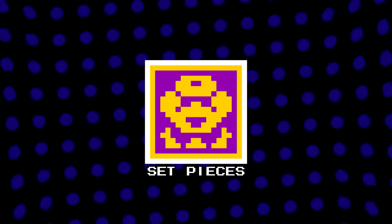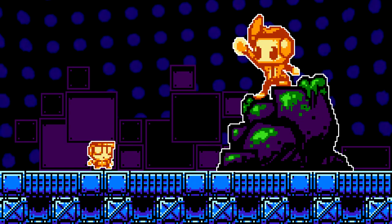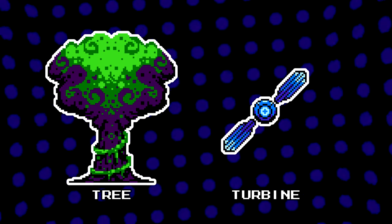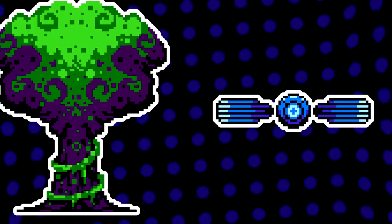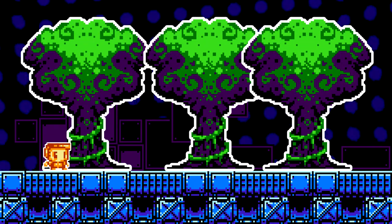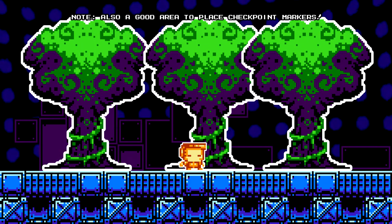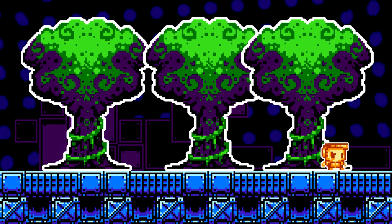Set pieces. Set pieces are large decorative objects that are just beautiful to look at — from giant trees to spinning turbines. Set pieces just bring your stage to the next level. I like to place set pieces in rooms with nothing going on for some downtime areas, where the player can just have a moment to compose themselves before tackling the next tricky section.